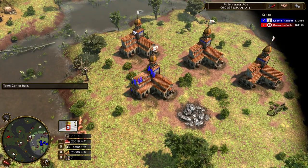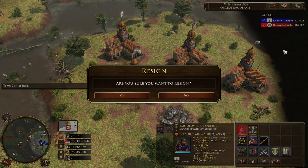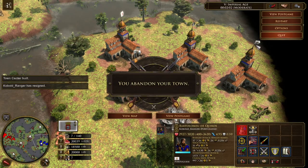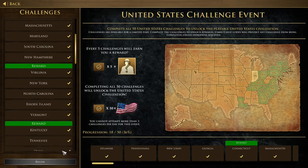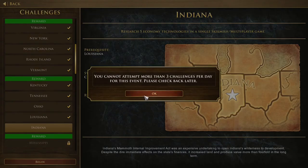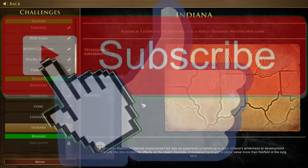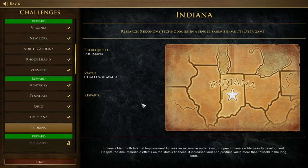Alright, so there you go — you built three town centers, four in total. Just make sure to resign before you quit. I am done with all of today's challenges. That's the end of today's video. I hope you liked it. Make sure to leave a like, subscribe, share the channel, and I'll see you in the next one. Let's go, thank you.